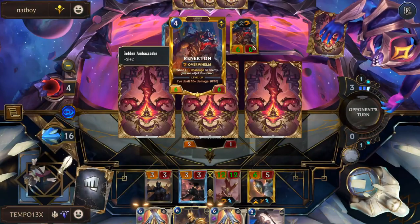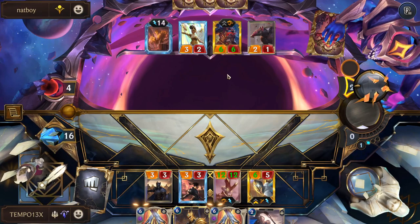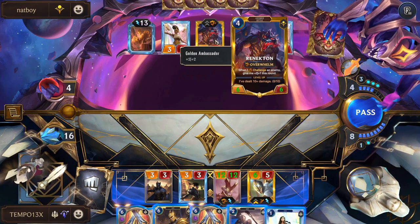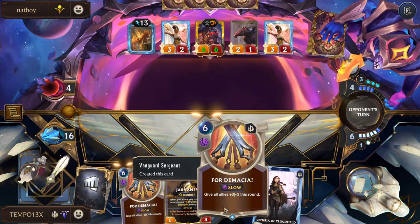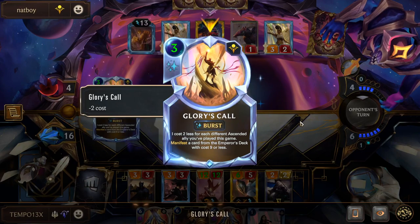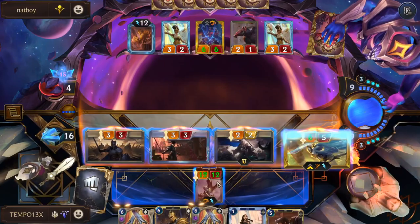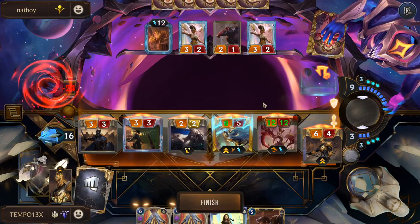Renekton doesn't do anything useful since they Castigated away the only Vulnerable target. Then they play Ambassador — Renekton is going to kill my Kayle, which is bad, but we have no choice. We play Defender out. They pass with Glory's Call bait — we take the pass and open attack. Jarvan comes out of hand, grabs Renekton, and we push lethal. GG — Zelani and Kayle clutch! That's why they're in Elites.